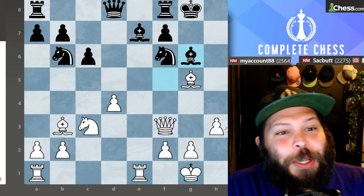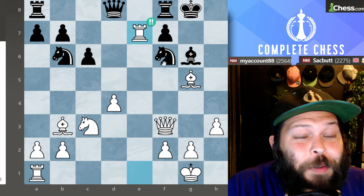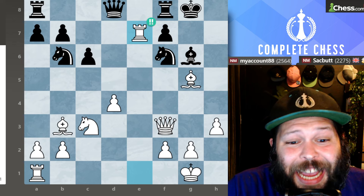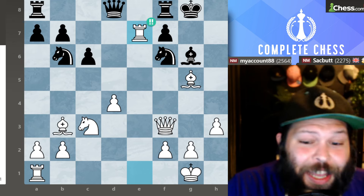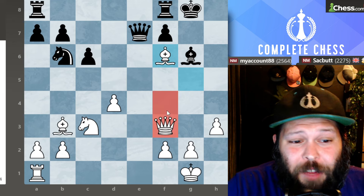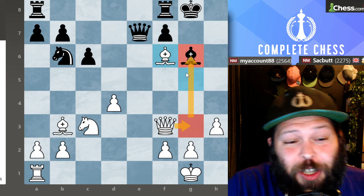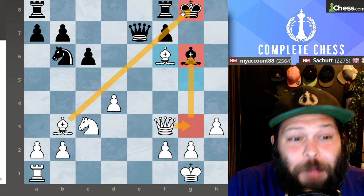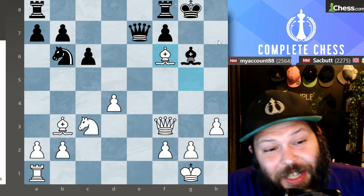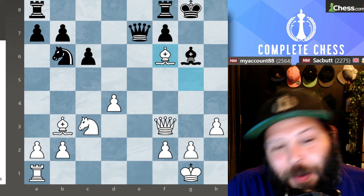It's White to move — time for our second double exclam. We get to play the very beautiful Rook takes on E7, removing the defender. At this point, these Bishops are going to be monsters and the game ends very fast. I think this was a 97% accuracy game. Queen takes on E7, Bishop takes on F6, and I already have lollipop checkmating ideas — Queen F4, Queen H6, and it's game over. I also have ideas like Queen G3 and taking on G6, since the pawn is pinned to the King. I won in 24 moves, so still a nice little miniature.